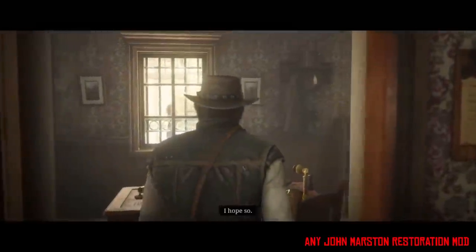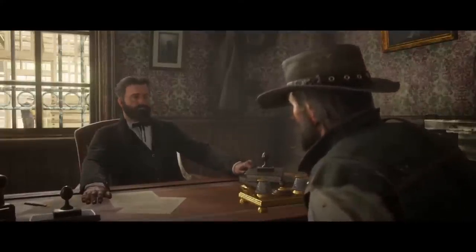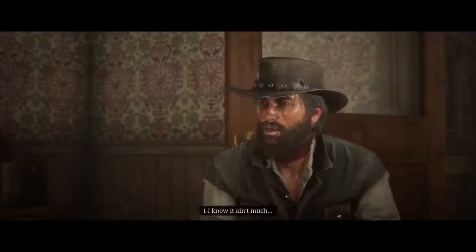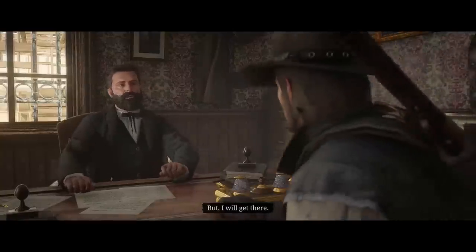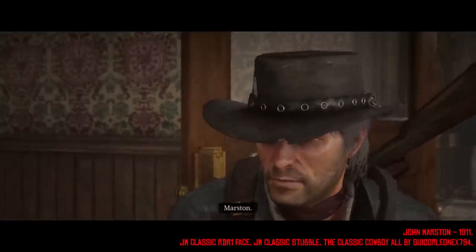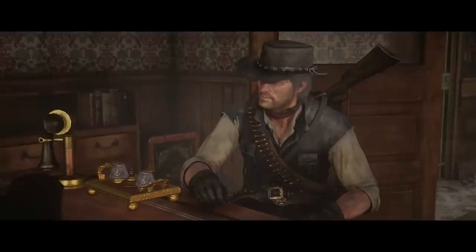Number 10: Any John Marston restoration mod. Rockstar has completely disappointed us when it comes to the way John Marston looks in the epilogue of Red Dead 2. He looks nothing like how he does in Red Dead 1, and most people have been upset about this since the game came out. However, with mods, this can be fixed. Nexus is filled with mods that fix John Marston, and a lot of them are very good. The top options include John Marston 1911, John Marston Classic RDR One Face, John Marston Classic Stubble, and the Classic Cowboy, all made by Guy Corleone.